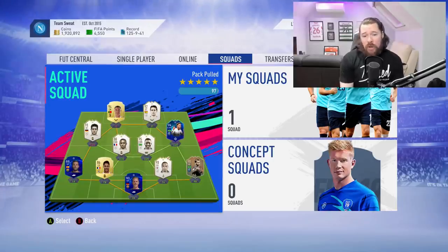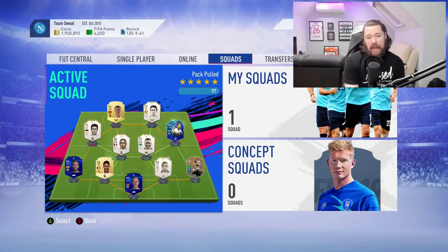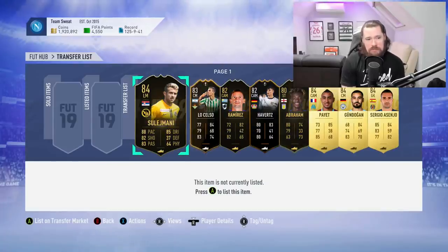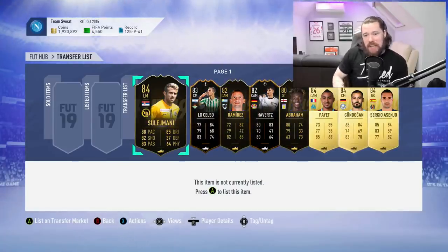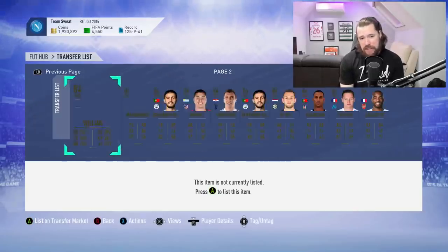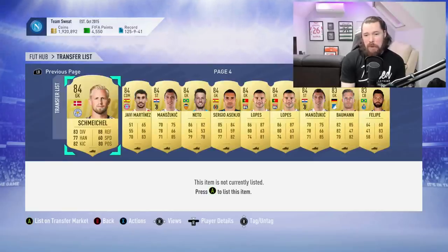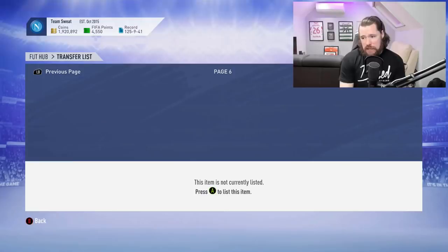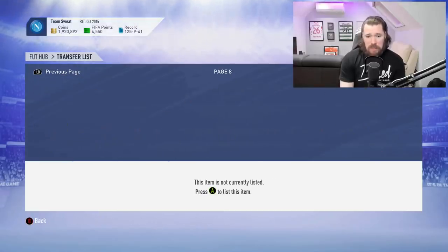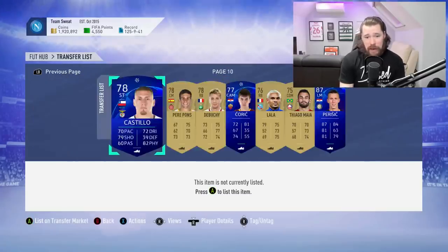What's up guys, Nepenthes here and welcome to a video explaining how you can get duplicate untradeables onto your tradable transfer list. If you find this useful, dropping a thumbs up would be amazing. It is a glitch — I don't know if EA will care to input the resources required to patch it, but I want to show you guys that you can do it. Somebody in my stream today told me it could happen; I was skeptical, but then they proved it.